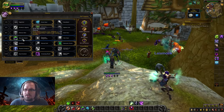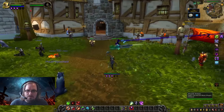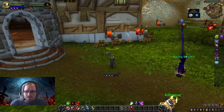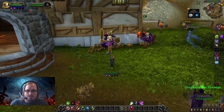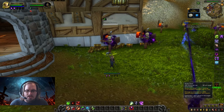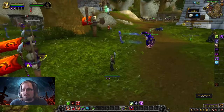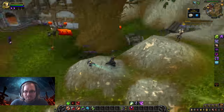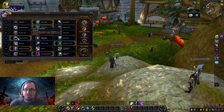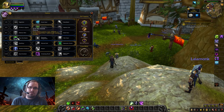Next is Sow the Seeds: Seed of Corruption now embeds a demon seed into one additional nearby enemy. So casting Seed of Corruption will automatically spread to an extra target, triggering a double explosion and giving both targets permanent Corruption. This makes it even easier to deal with bunches of targets through chain explosions from the multiple Seeds of Corruption.